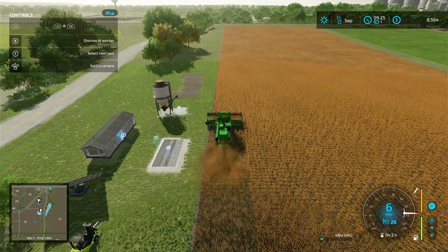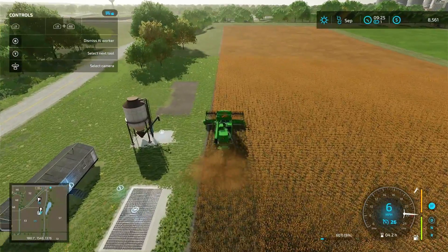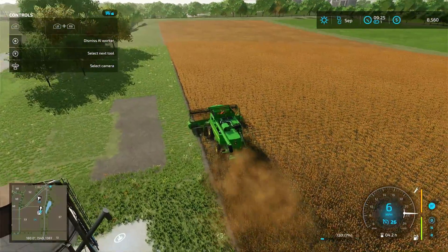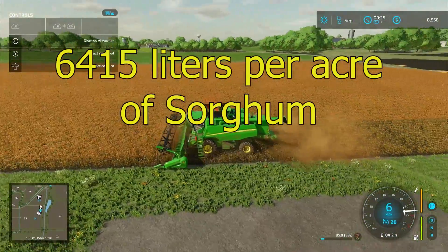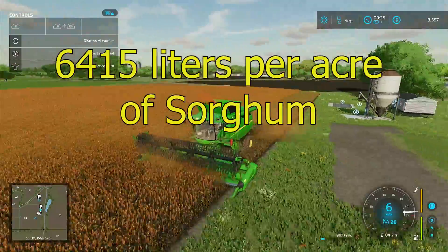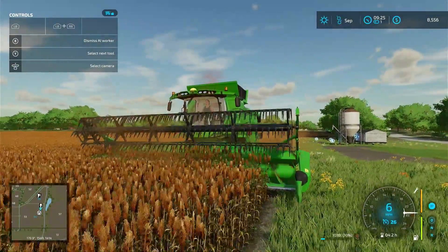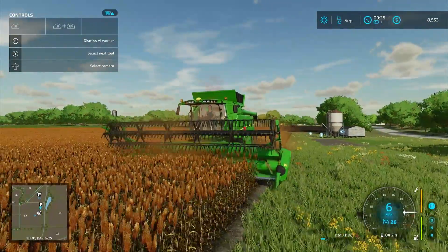Hey, this is Farmer Teacher. We're back on Farming Simulator 22 with our test results of sorghum. We ran two seasons and for the liters per acre, we got 6,415 — that's 6,415 liters per acre of sorghum average. Now that translates over to dollars per acre. Keep in mind with the economy that fluctuates.